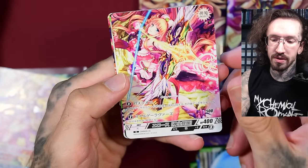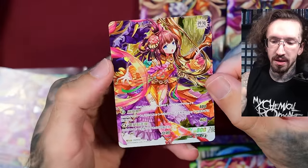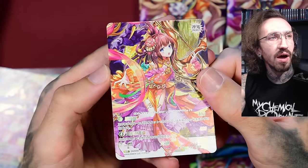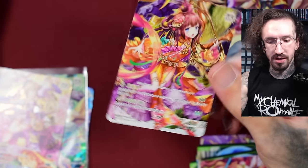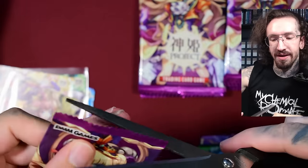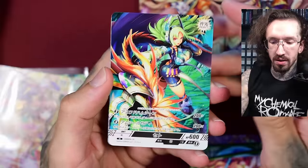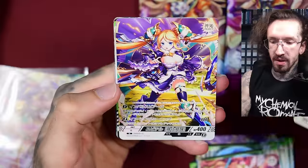Sometimes the shatter foiling, when it goes right over the character, takes so much away from the artwork. This other VR is cool — with spot foiling maybe on the eyes or under the eyes, sometimes highlighting some of the armor but not covering the whole character. That makes it look really cool in my opinion.